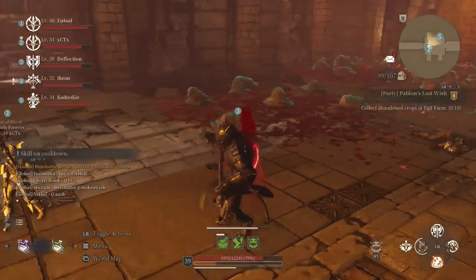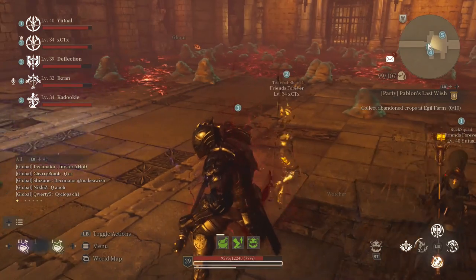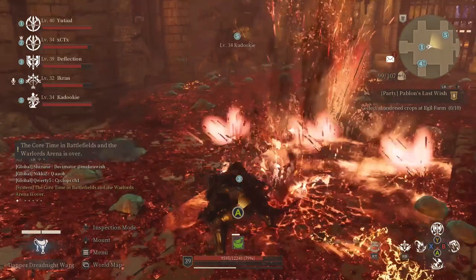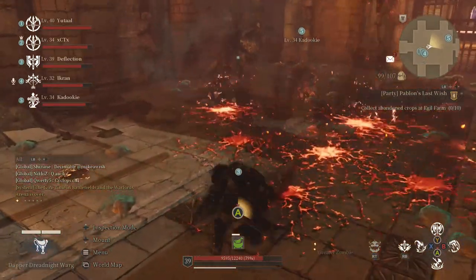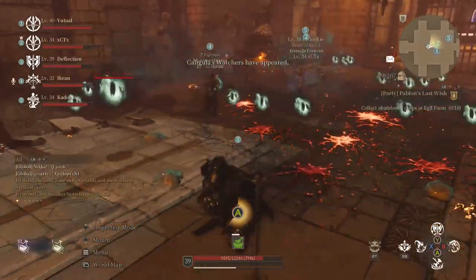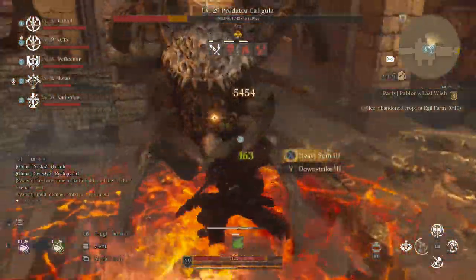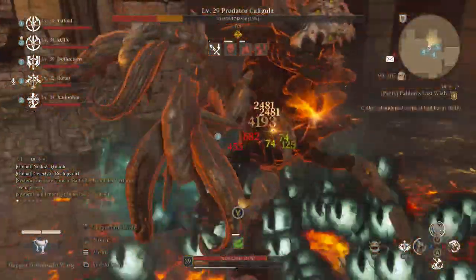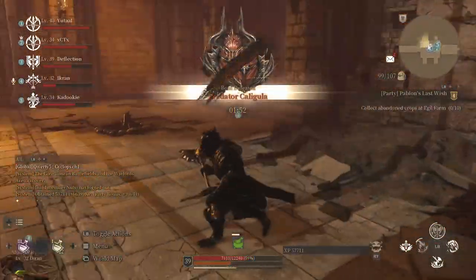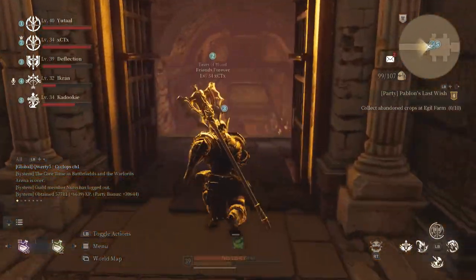Back to the Blob phase — you can obviously avoid them and run around the center. You could technically hide in the alcoves, but note that if Caligula charges in there, he will stuff you into the alcove and you will not be able to get out. I've seen it before — it's wiped people, and it's hilarious to watch. Those are the main attacks from Caligula. He's not a crazy boss. Just DPS down those Watchers when they pop up, DPS him when you can, and avoid the Blobs at all costs. Caligula down.